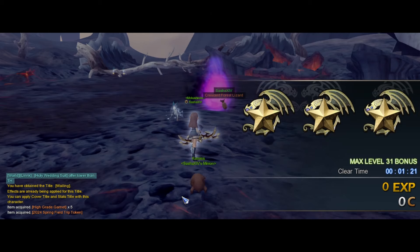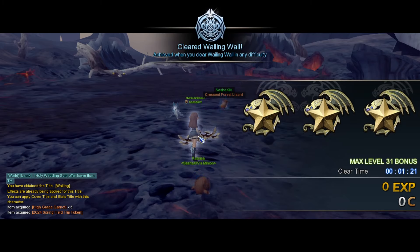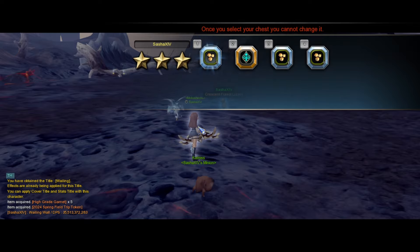As you can see, the Spring Field Trip Token still dropped — even though the dungeon we ran was not a Lucky Zone, and even though it was only Labyrinth 1. So you can try it. Experiment and find out where you're most comfortable.